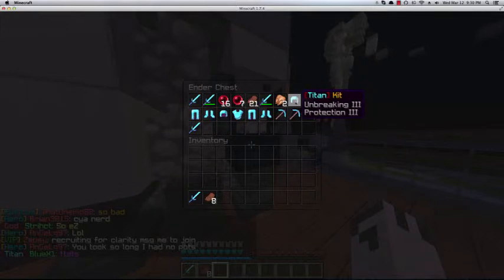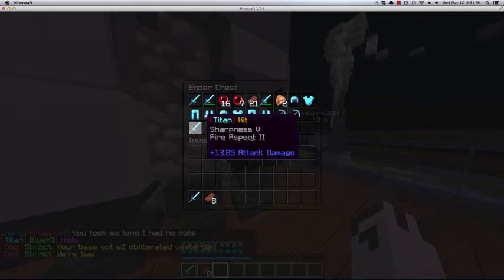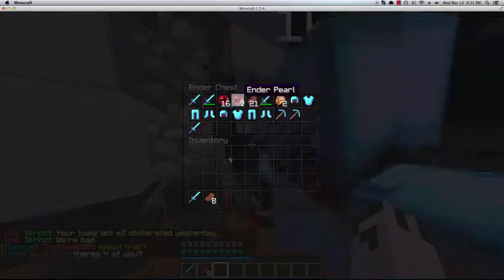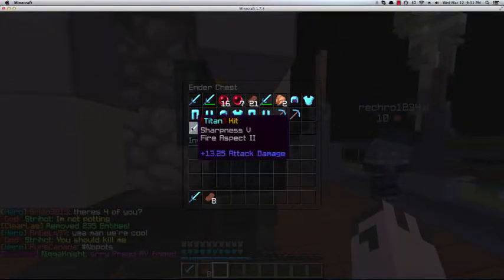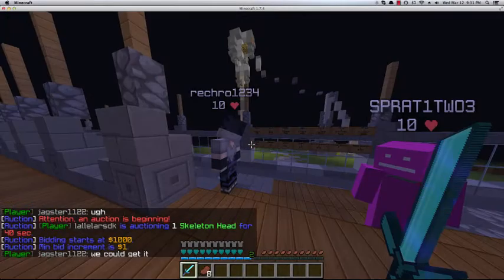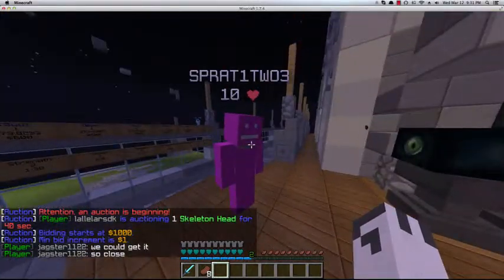I've got some pretty OP stuff. I'm not going to use this right now - it's a Sharpness 5 Fire 2. Got some really cool OP pickaxes, Sharpness 4 Fire 2. These ender pearls look the coolest - look at that animation, I think it's just the coolest. I just made a Sharpness 4 diamond sword and got Protection 2 diamond armor, not a full set, but yeah.